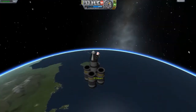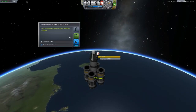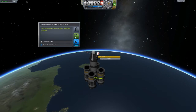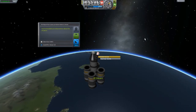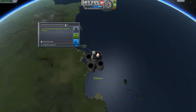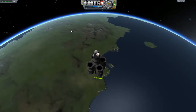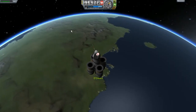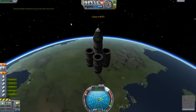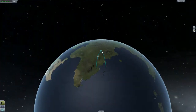I don't think he's going to let go. We can do an EVA report though — might as well. That's worth eight science values. We've recorded our observations of the situation above Kerbin's shore. If I was above some other part of Kerbin this science report would be different. I can't keep two crew reports but I can keep a crew report and an EVA report. Let's get back in the ship.